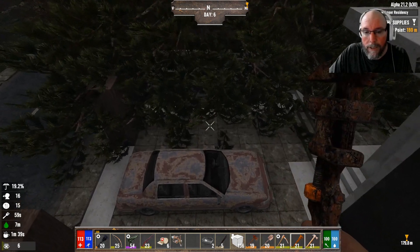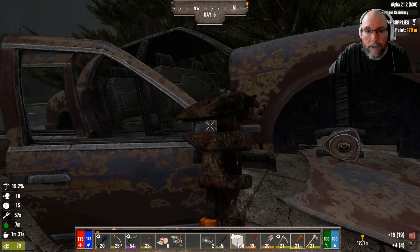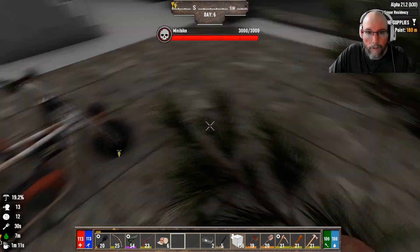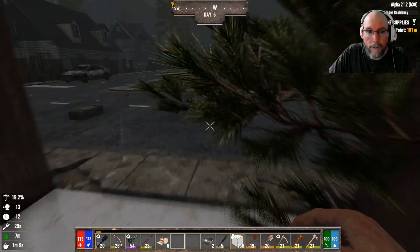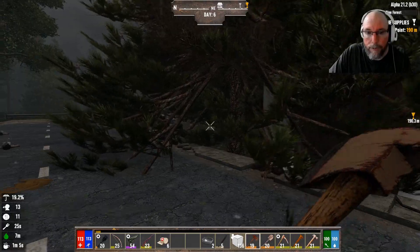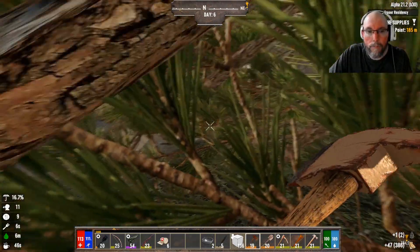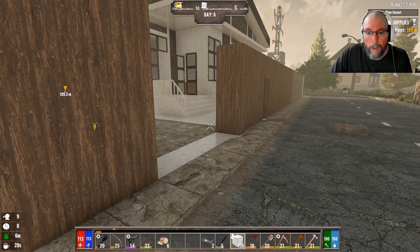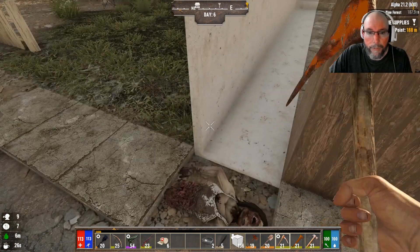Let's go down here, eliminate this car, and then put the minibike down. Let's chop these trees down so we can have some more firewood — just those three for now are good. Let's see how good this new pick is.